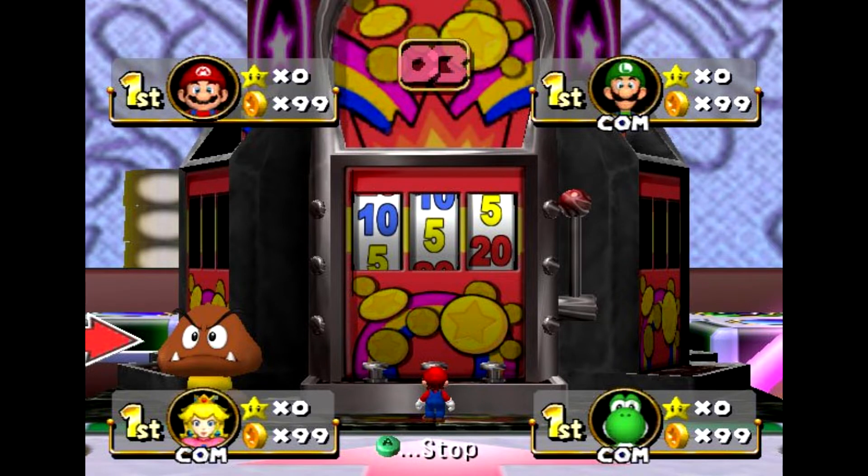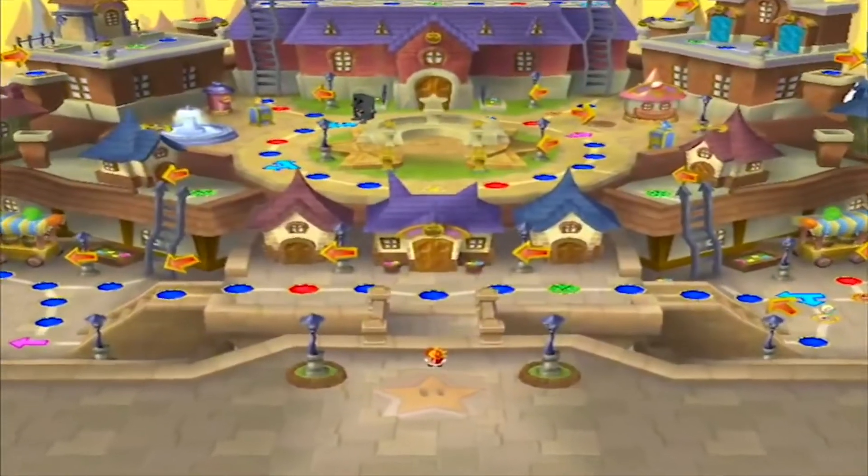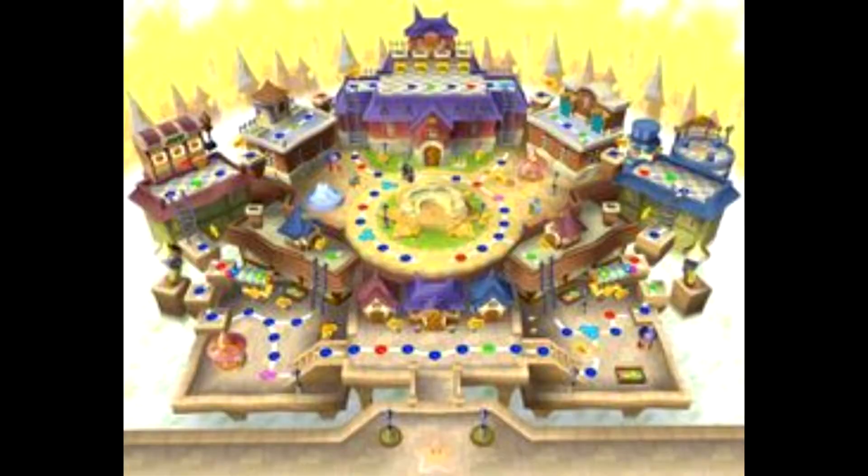I also like the little slot machine minigame in the top right quadrant, and I only wish there were more casino-like minigames. Skipping 5 and going straight to Mario Party 6, we have another gambling-themed course, that being Fair Square.